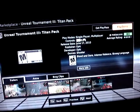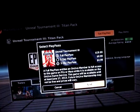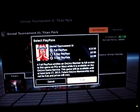It tells you you can play the demo — you get 30 minutes, or you get a play pass. A full play pass is 19 bucks. Five days is $6.99 and a three day pass is $4.99.